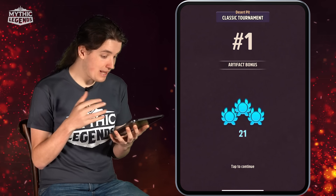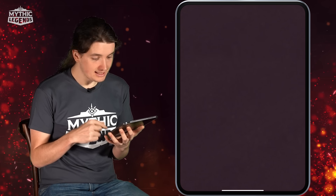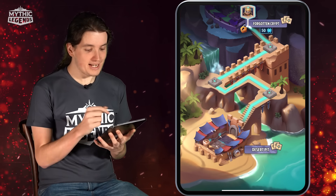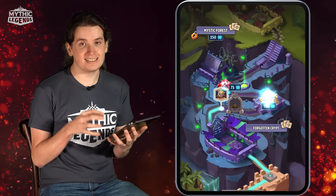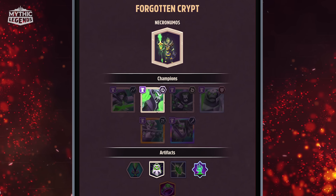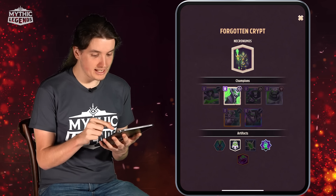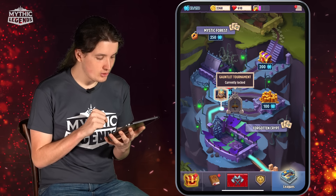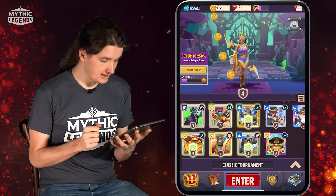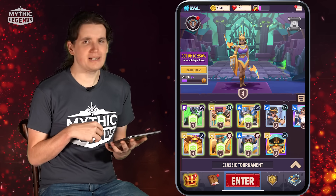We will get artifact bonuses and prestige points from this win. Because we're over the 50 prestige points threshold, we've now moved into the Forgotten Crypt — the second league in this game. There are now new champions, new heroes, and new artifacts we can get and play with. The Gauntlet tournament is currently locked, but at 75 prestige points we'll unlock it and enter a new game mode. As soon as we return to the main screen, the background has changed — we are now in the realm of the undead.